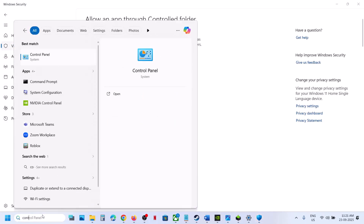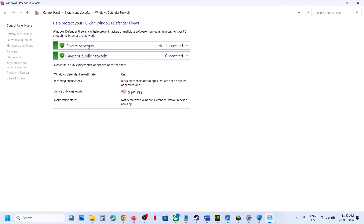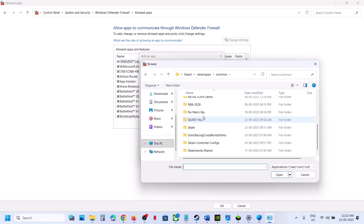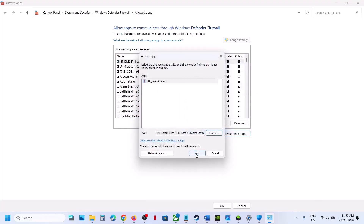Now type in Control Panel in the Windows search box, go to System and Security, then Windows Defender Firewall. Click on Allow an App or Feature Through Windows Defender Firewall, click on Change Settings, then Allow Another App. Click Browse and go to the game installation folder, open the game folder, and select all the exe files.